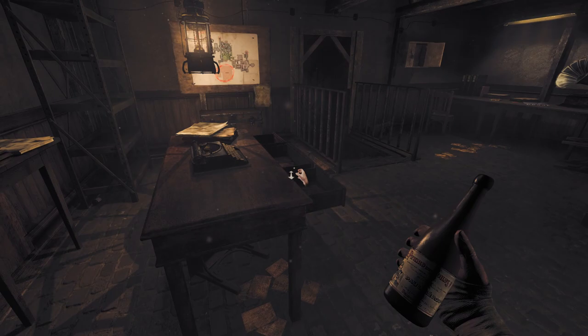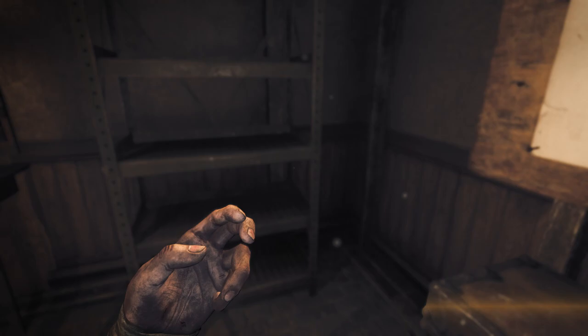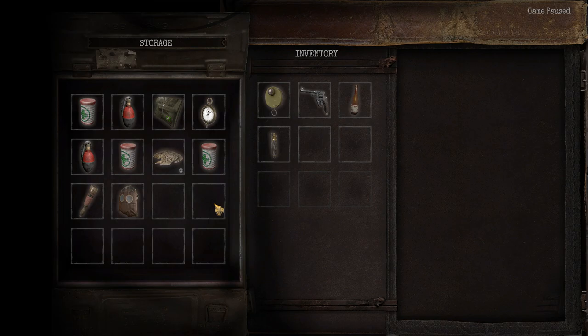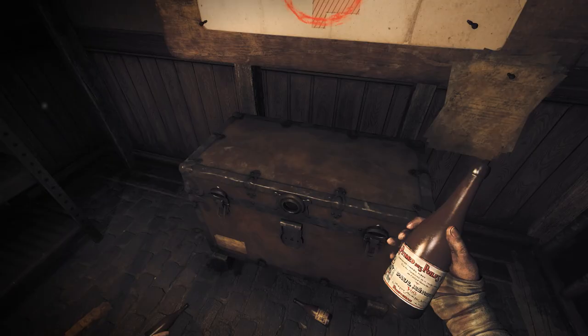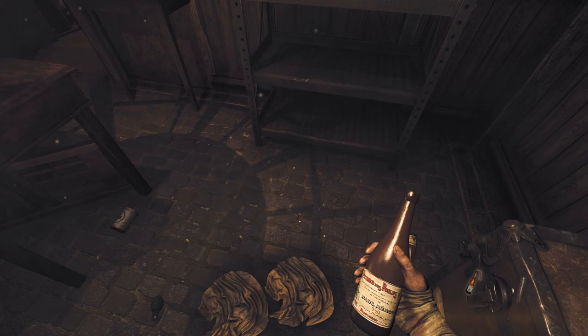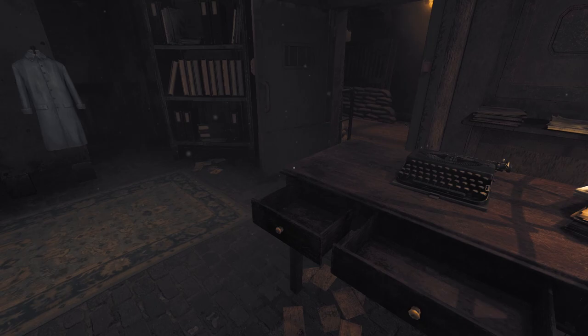We got a bunch of stuff in here. I don't need the gas mask right now — I can't drop it, so that's one of the key items you have to put in there. We're gonna try some fire solutions on these rats. I think the torch we can use to just wave them off and walk through, but then we have to go back through before the torch runs out.